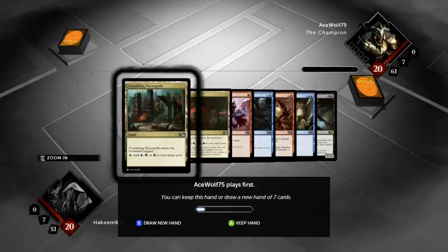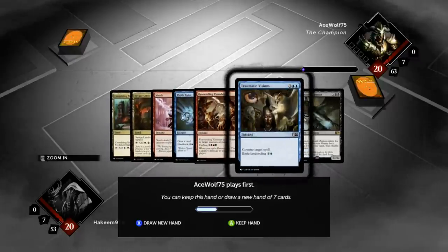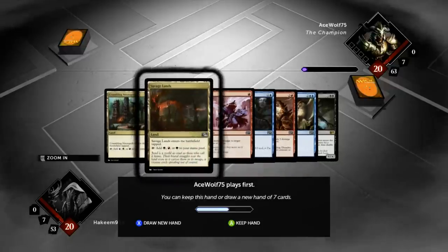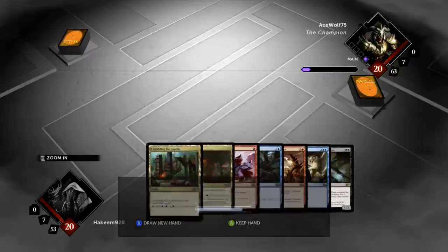Alright, it's time for some more magic. We've got Crumbling Necropolis, Savage Lands, Shock, Think Twice, Thunder, Visions, and Runescar Demon. We're on the draw too. So two lands, plus we've got the Think Twice and the Visions, so that means I'm going to hit my land drops if I want to. I've got an early game removal spell, and a Resounding Thunder and a Runescar Demon at the top, so this is fine.